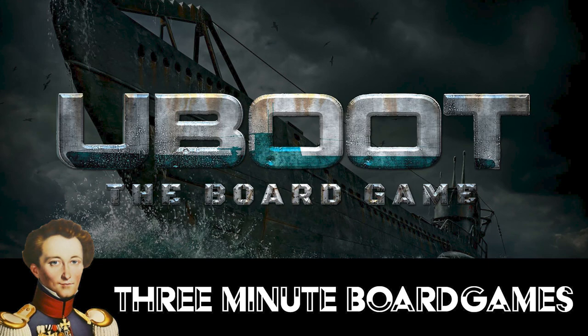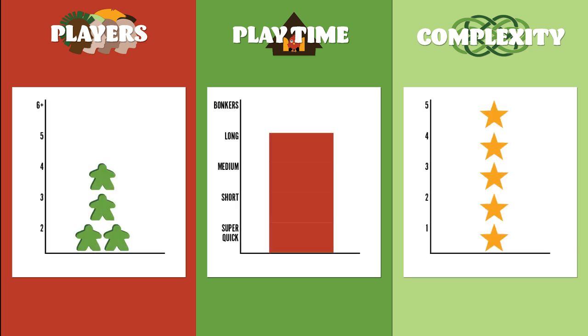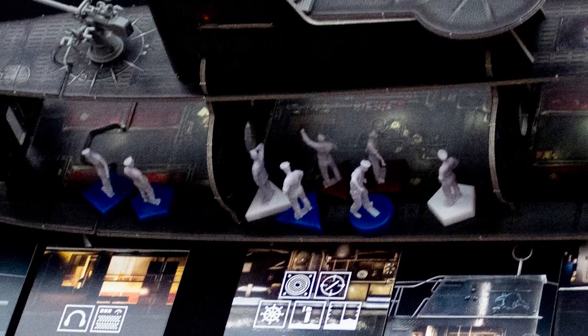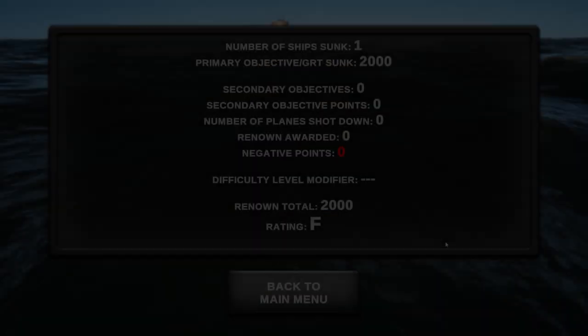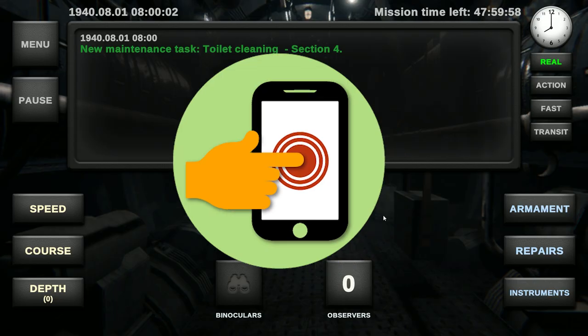Kia ora koutou and welcome to U-Boot: The Board Game - a three-minute review. This copy was used. It has a solo mode if you're up for it. It's a game for one to four players, playing time is long, and it's an incredibly complex game. It's 1940 and World War II is underway. You and the crew are the U-boat in the German Navy, and your mission is to head into the Atlantic and sink as much shipping as you can while evading detection and returning home. You win this game if you complete your mission and survive.